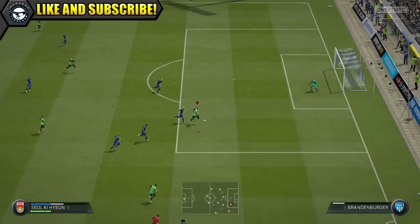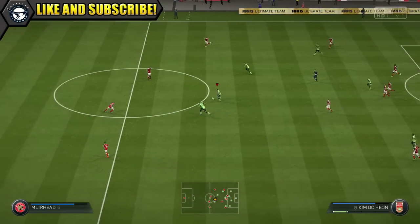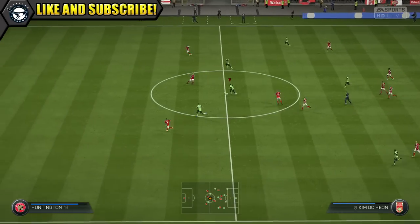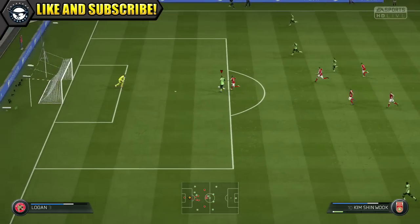Unfortunately his dribbling is only average as well, but it is saved a bit with his 84 agility. With Hyun you just have to go on short little dribbles, with a lot of changes of direction to try and fool the defenders — try and make the best of his agility.